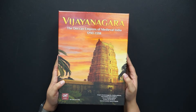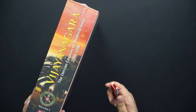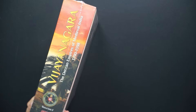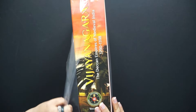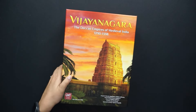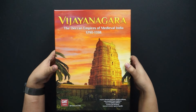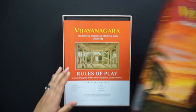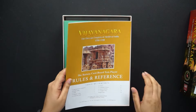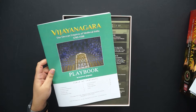Let's get this open. We have our rules of play, we have our rules and reference, we have our learn to play, and we have the playbook.